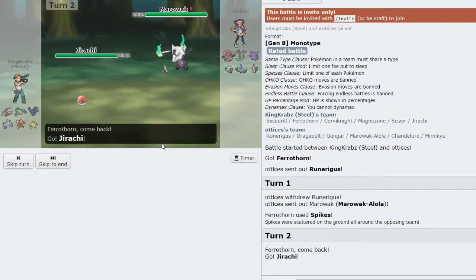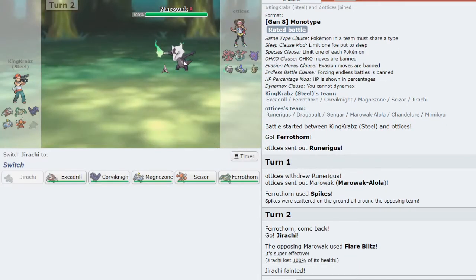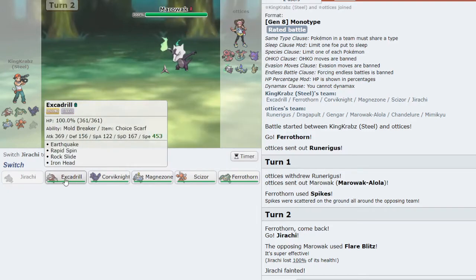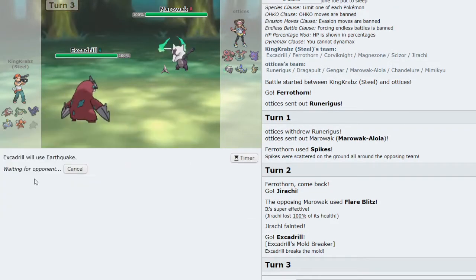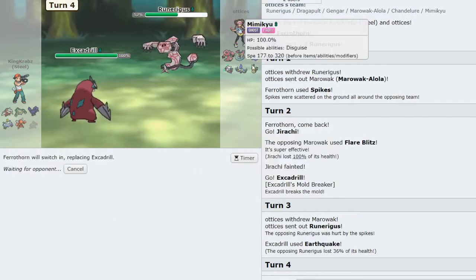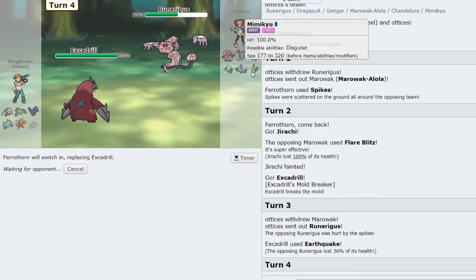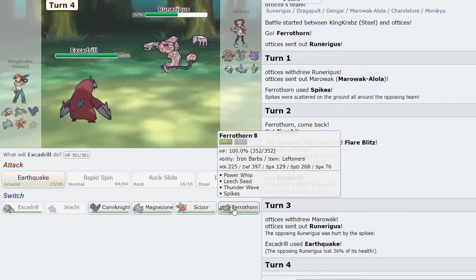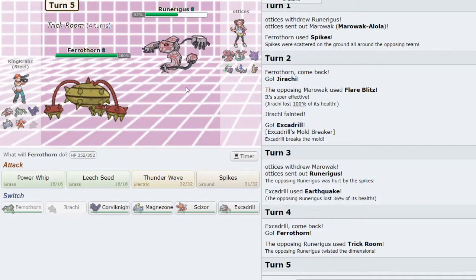I think I need to keep Magnezone alive for the late game. I will sack Jirachi as it doesn't have too much of a role in this game — and now I can see that Marowak is indeed Rock Head. I take in Excadrill and click Earthquake, as nothing on their team really likes swapping into an Earthquake. It lets me get back up another layer of Spikes. As they set up Trick Room — that is scary.